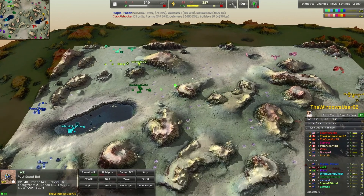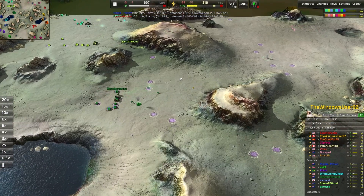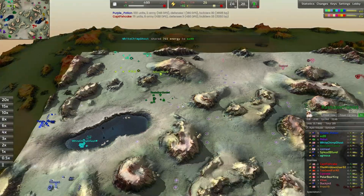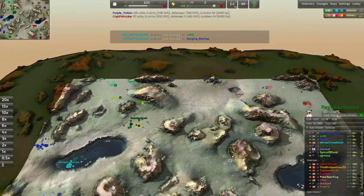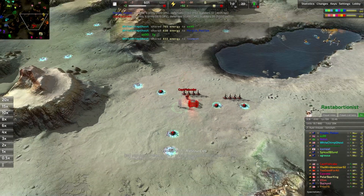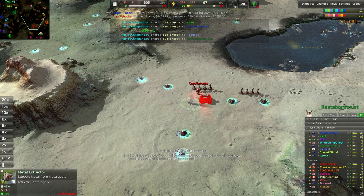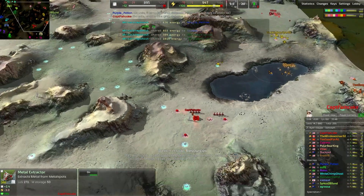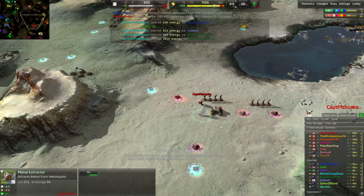Before we meet our yellow player, Windows User 92 has sent a tick across the map, officially earning the Brightworks 'get a unit out and about on the field' award, even if the tick was brutally shot down by a grunt. Spawning on the eastern side, we have Captain Fishcake, who's taking quite a lot of mexes — up to four mexes at 2.4 metal each. So we're going to have a really nice early game economy: 12 metal, whereas usually you see like 8 or sometimes 10. And we still have two more metal extractors to go.